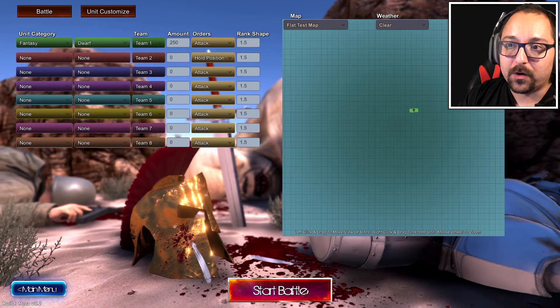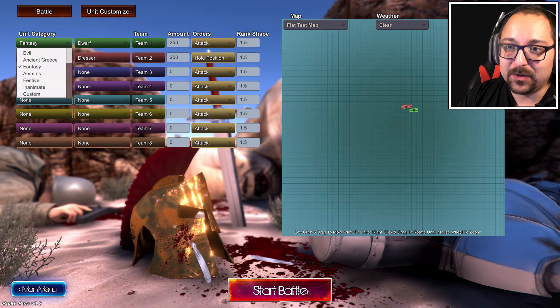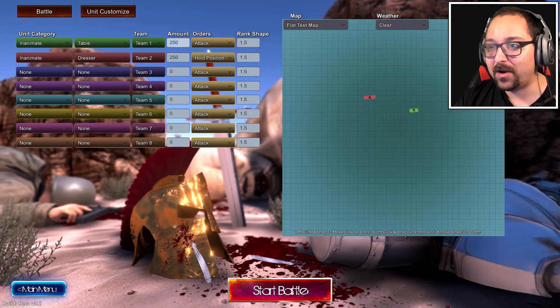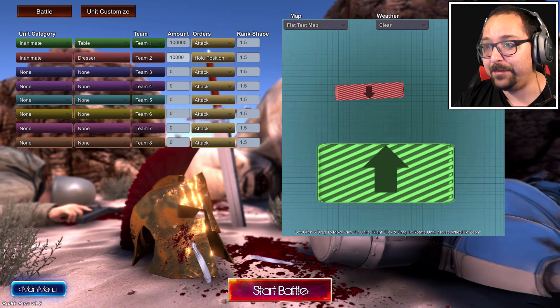We have fantasy with a dwarf, and then we have inanimate, which has a dresser and a table. Of course, we're going to have to do a big battle of those first. Dressers and tables have to go to war. Let's try 100,000 dressers versus 100,000 tables.